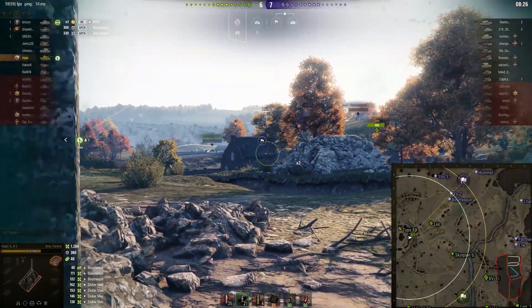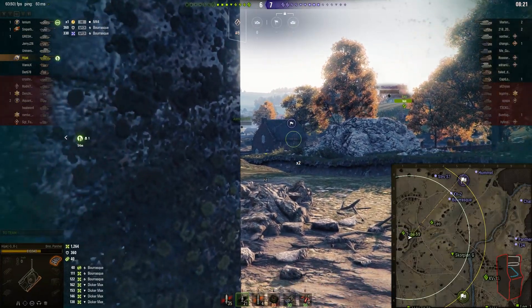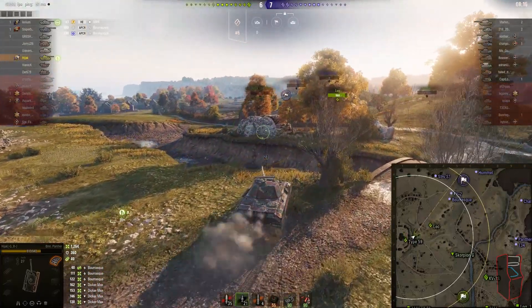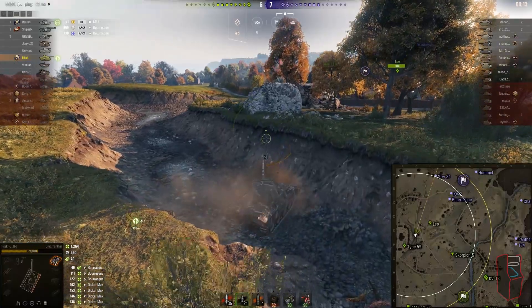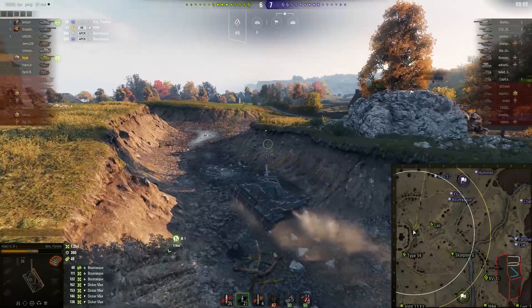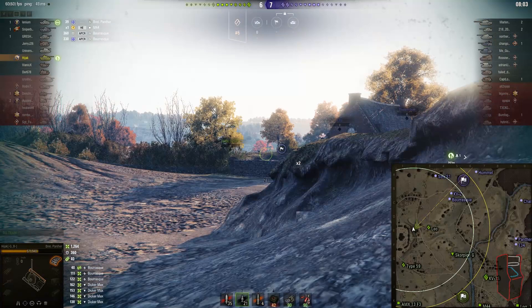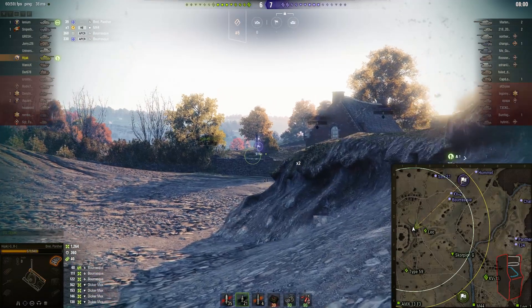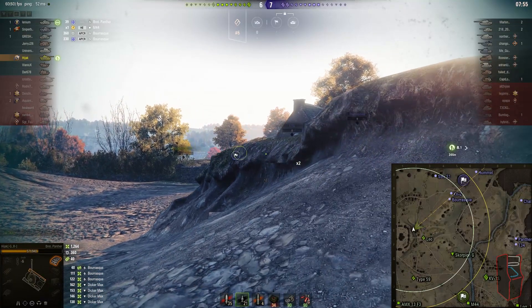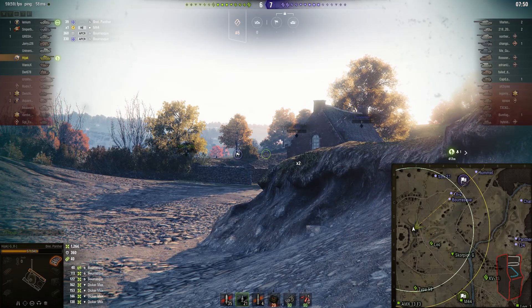We're only down by one tank which is good, but we're still at a slight disadvantage. Even though we have good map control and own the majority of the map, I don't know what I was doing there - that was a risky drive and I could have taken a lot more than 39 damage. Trying to spot that Borrasque again. This match was played on Thursday during my Thursday stream last week, so this is a fairly new replay with the current version of the client.